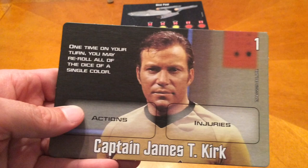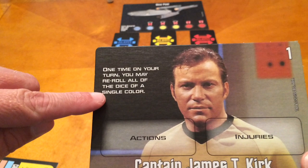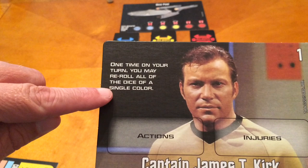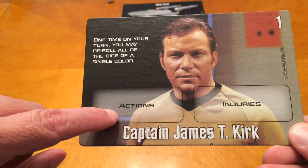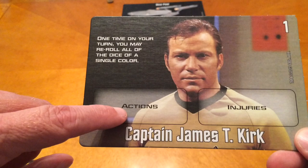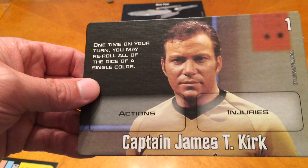Speaking of actions, let's see Captain Kirk's card. You'll notice a couple of different things. First, we have the character's ability. In Captain Kirk's case, one time on your turn you may re-roll all of the dice of a single color — like all your red dice, blue dice, or yellow dice. The actions area is where, after you roll the dice, you place those dice and decide which ones to use.